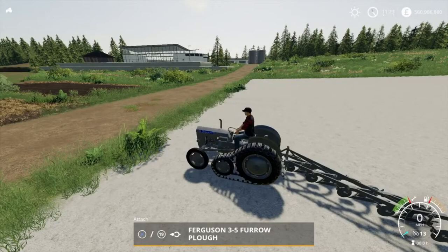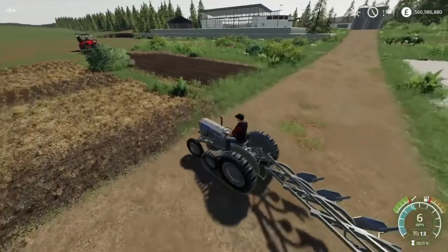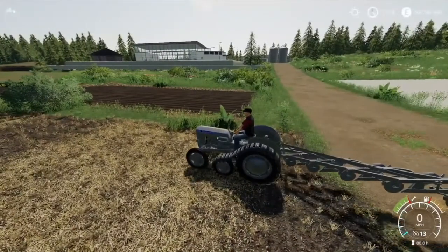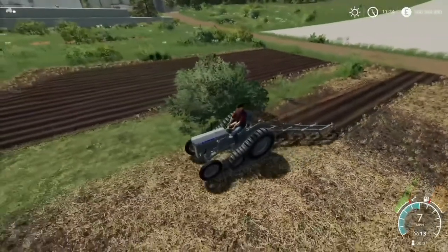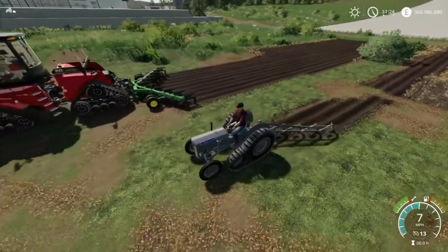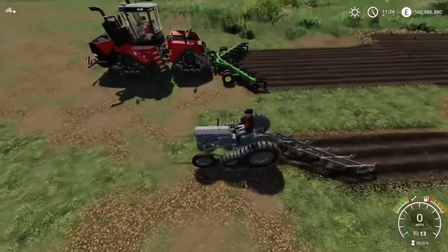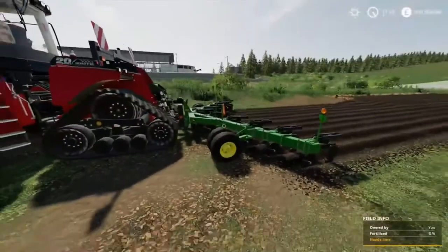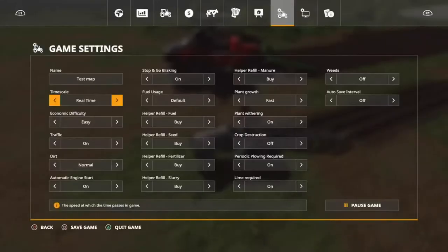Here we are at number nine - it is the Ferguson 35 furrow plow. This can be found under the Ferguson pack, which includes a Ferguson tractor and a few other Ferguson mods. Let's lower this baby like so. The reason why this is my number nine plow - it's not the most working width, it's got about 3.5 meters, and it is very cheap. I'll create fields. I'm not usually a big fan of these angled plows - I'd rather have something more square or rectangular. But yeah, this is a very nice plow and I do highly recommend this.